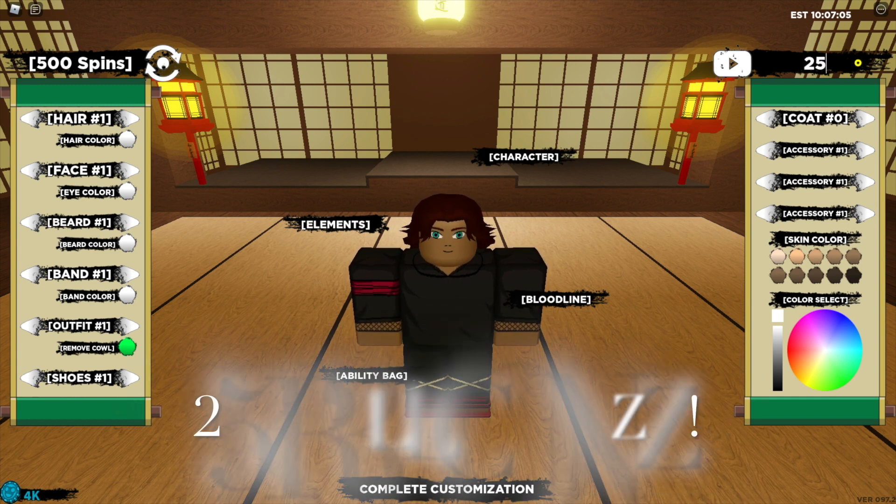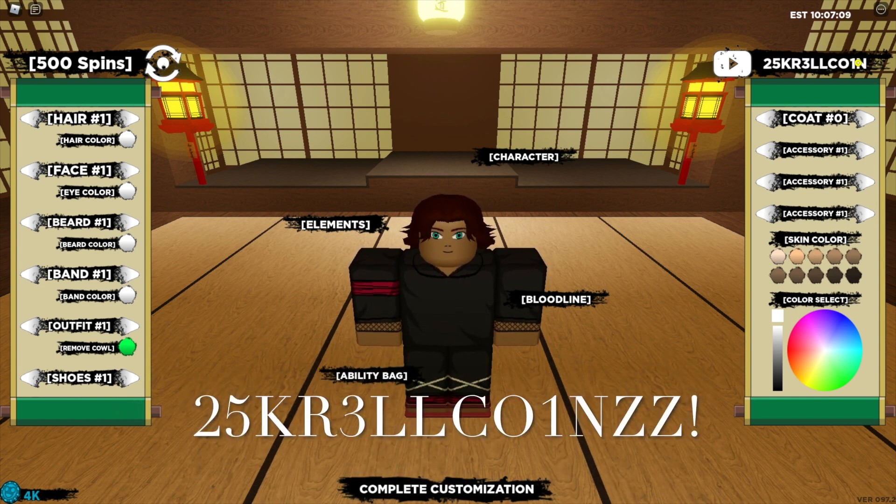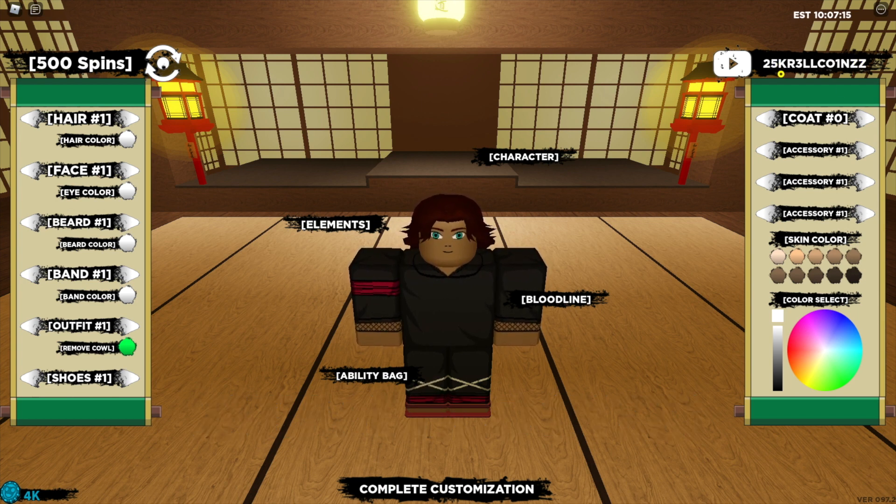The final code is "25K REL COINS" with an exclamation mark at the end — that's all in capitals — and that one has been accepted. As you can see down here I now have 29k rel coins.